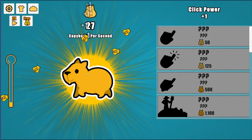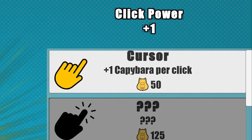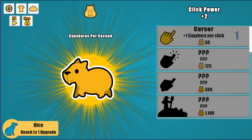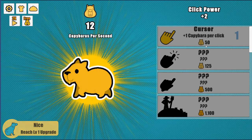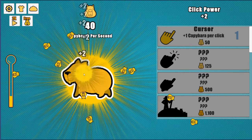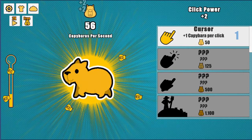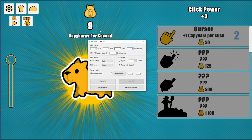The first upgrade is the cursor, which is just plus one capybara per click. Let's buy that — that should get us two per click. The price didn't go up, it stayed at 50. I don't know if it's supposed to be like that or if it goes up later, but let's just click again until we get to 50 and see. Nope, we can't exploit this.